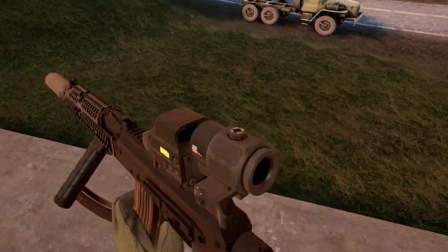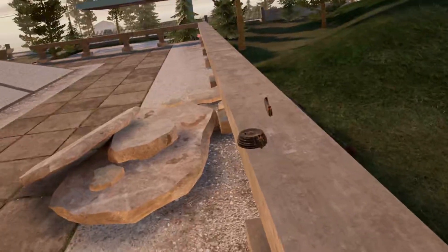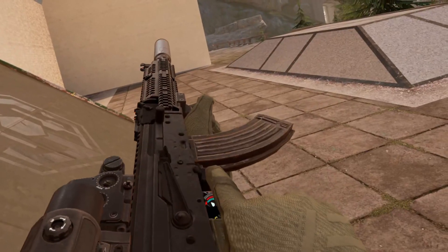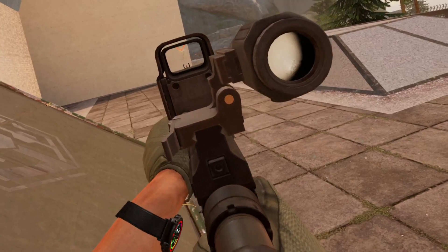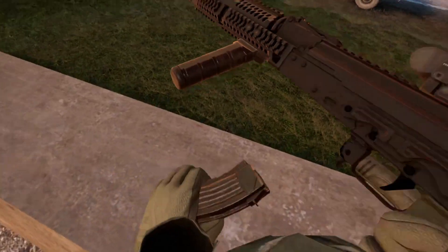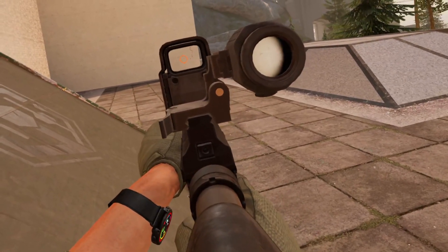Let's switch it over to the AK Alpha. Again, aiming at the wall, as far back as I can, hands on the table — cannot move up, down, left, or right. Firing.